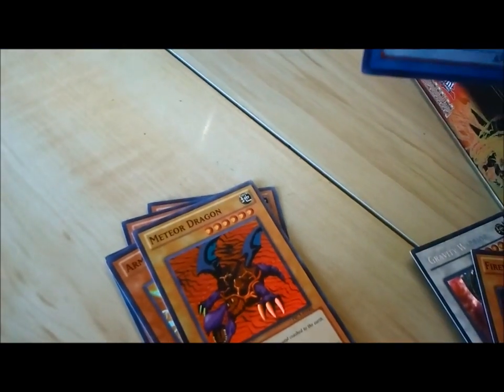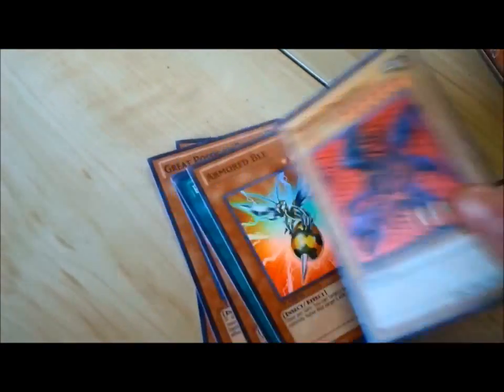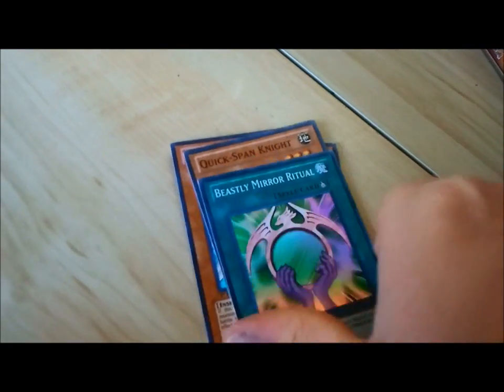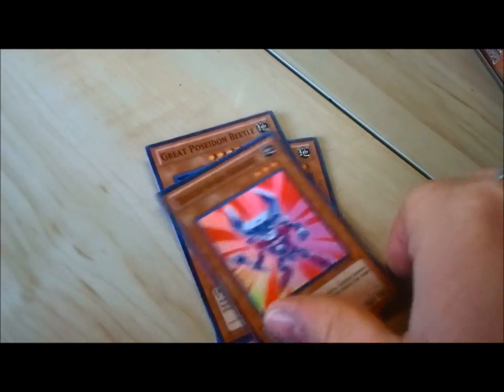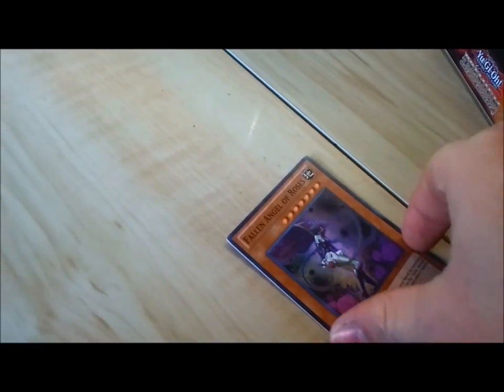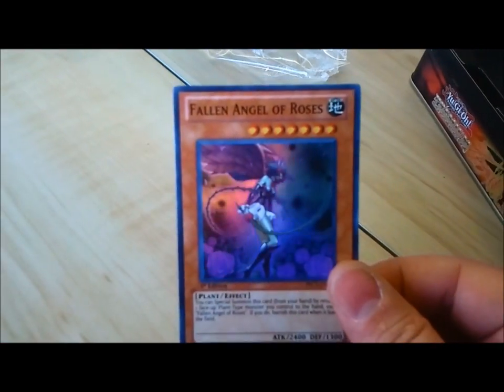Phoenix Mirror. Meteor. Ruby. Quickspan Knight. Great Poseidon Beetle. And Fallen Angel of the Roses.